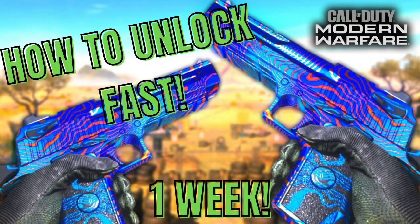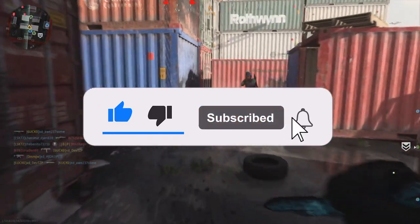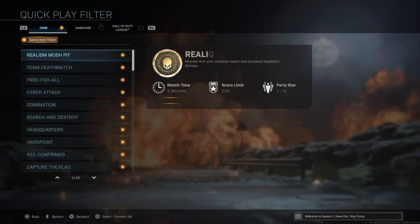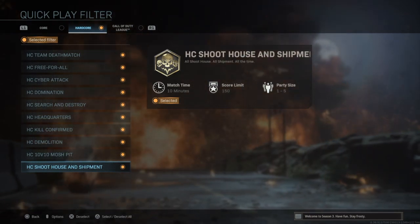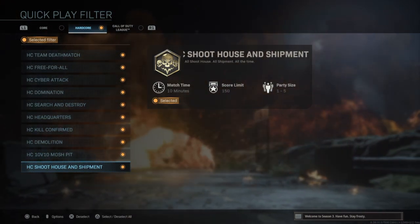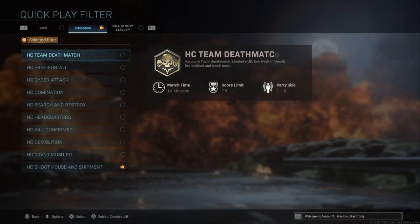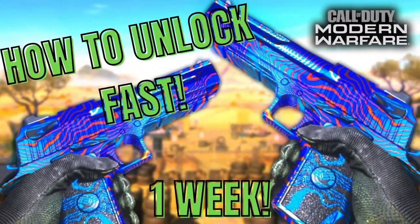Those are the key ways to get Damascus quickly, but there's one more method that not many YouTubers tell you: play Hardcore. Hardcore Shoot the Ship — Shoot House or Shipment — is the most important thing you can do to speed up Damascus. Hardcore makes players very weak, so your weapons become one-shot or two-shot kills, which means getting these challenges done so much quicker than in normal mode. Play Hardcore Shoot the Ship and you will get Damascus done in no time.